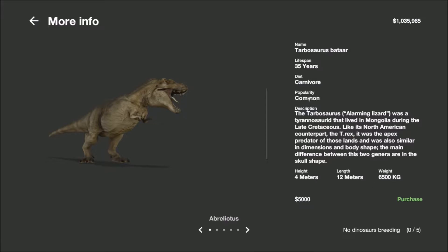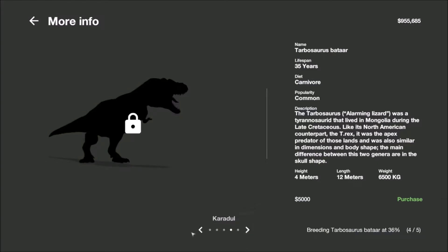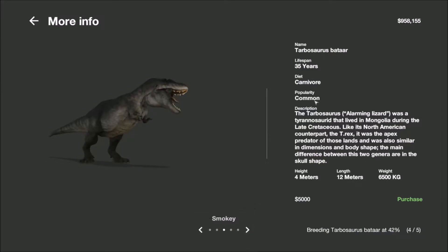You can see that the dinosaur's popularity is common, so it's not the best — it's actually the second worst, so it's not going to draw a lot of guests to my park. But it's better than not having any dinosaurs at all. I sent a team to the dig site and got a legendary skin for this Tarbosaurus — it's a smoky skin. Right now in Mesozoica, visitors only care about the popularity of the dinosaur, but in a future version of the game, they'll also take into account the skin. So it's better to have a legendary skin than a common, poor, or even an epic skin.